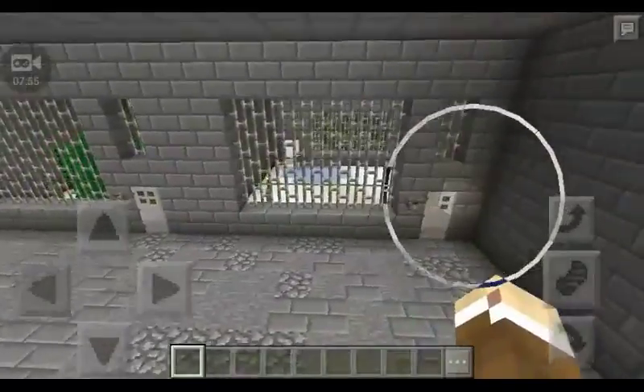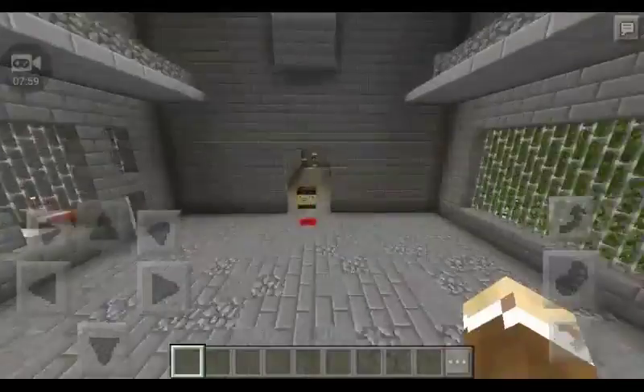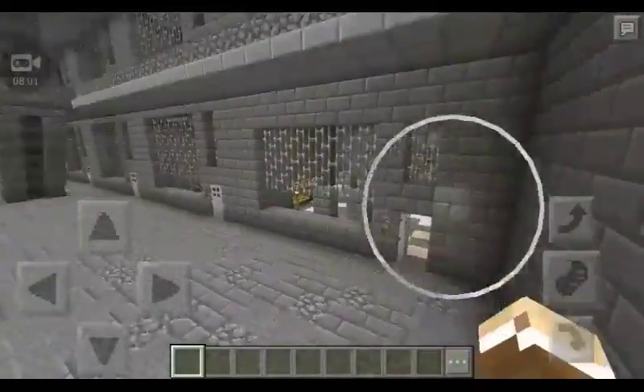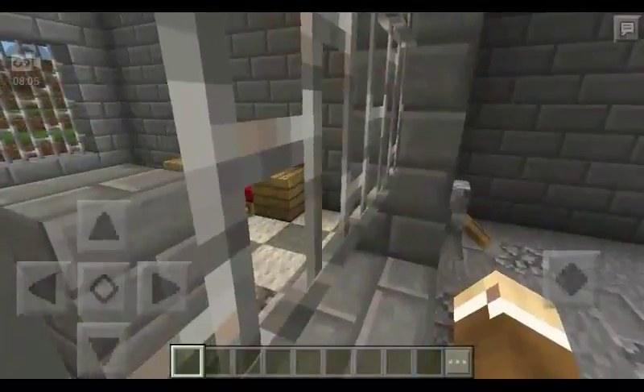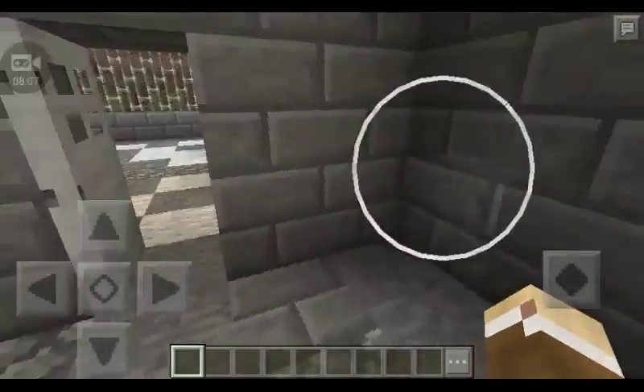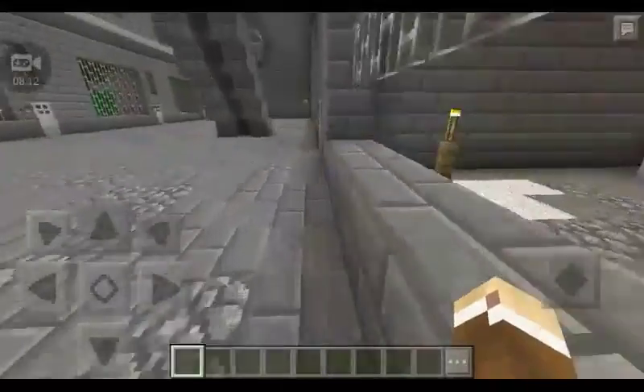Fire, mushroom, ice, desert, and jungle cells. It just looked so cool and I felt like I had to do something. So the first thing I did — all the doors were wooden, so I replaced them with iron doors, because that makes more sense.